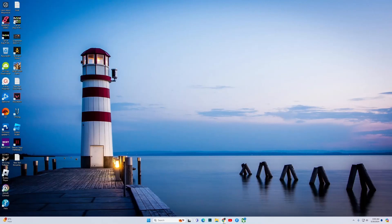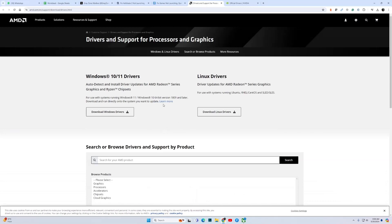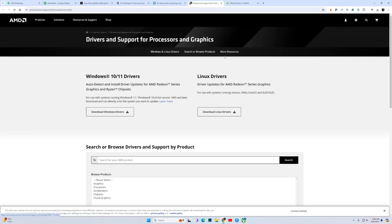If the game is still failing to launch, the next fix is to install your GPU drivers. While installing, I suggest you perform a clean install. I will drop links for both AMD and NVIDIA so you can download the latest drivers depending on your GPU. For AMD the options are clear — visit the link, click Download Windows Drivers and it will download the latest driver for you.